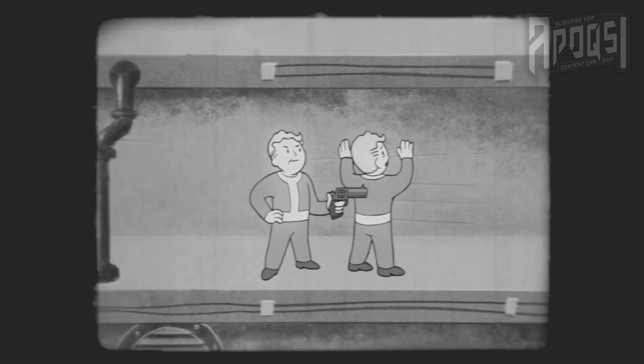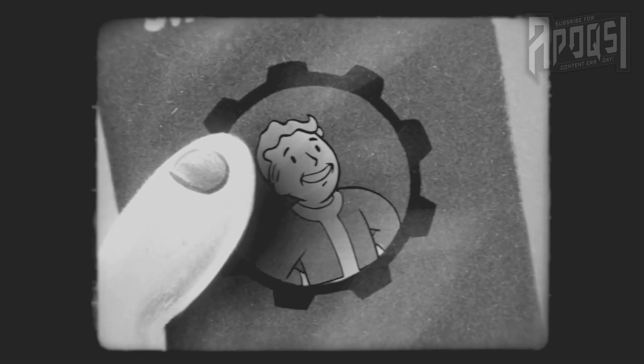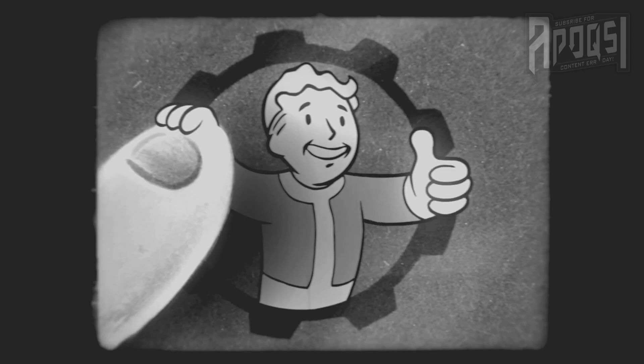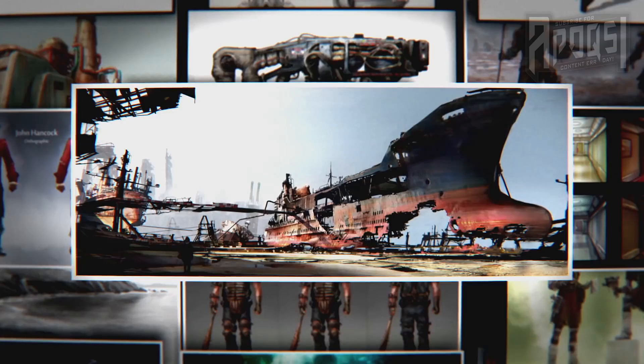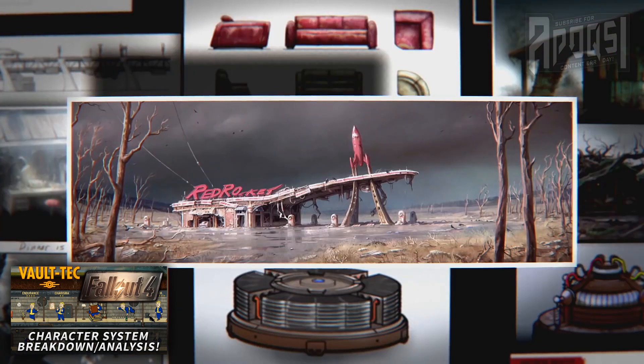The third and final perk we get a look at is Intimidation, making it so that you can intimidate other people and force them to do what you want — whether it be attack someone, or eventually at the max rank, tell them to do specific things. This perk requires Charisma 10 and has three total ranks.